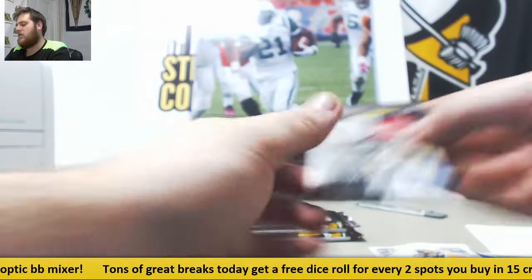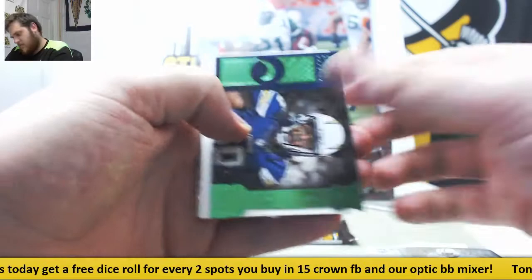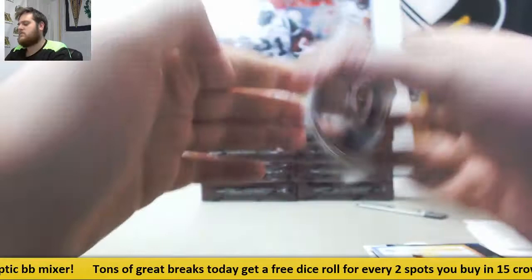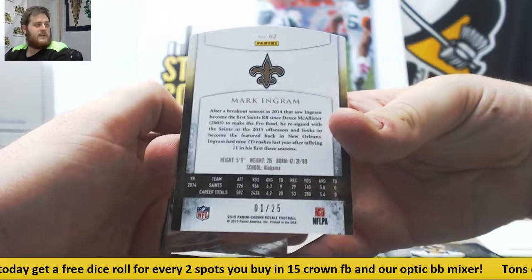Sankey. Melvin Gordon. Aaron Rodgers. Darren Brown rookie out of 299. And Alfred Morris. Nick Foles. Mark Ingram — 1 of 25 Ingram for the Saints. Seahawks triple out of 99. Triple for the Titans: Mariota, Sankey, and Doyle Green. Beckham — Heirs to the Throne triple jersey, Jackson Shipley for the Cardinals.